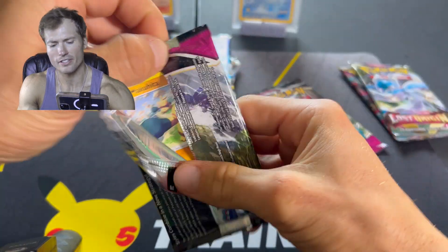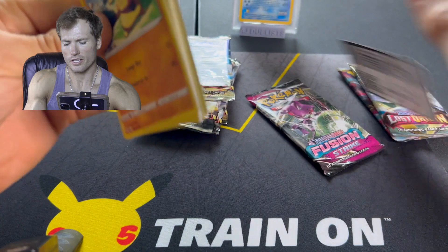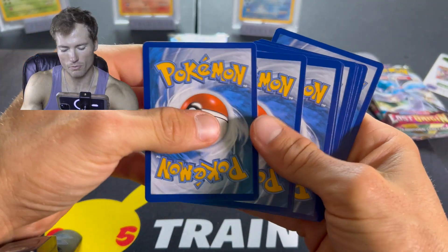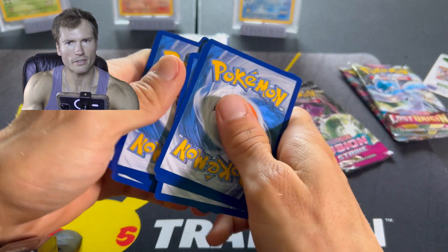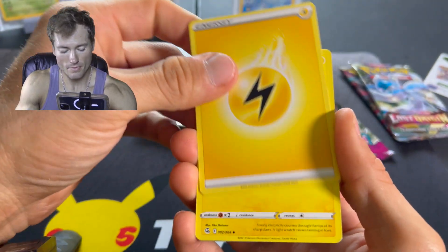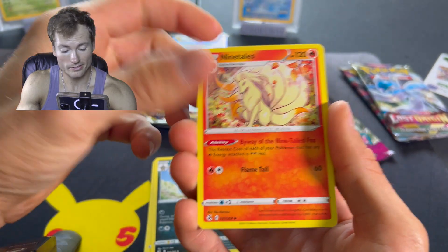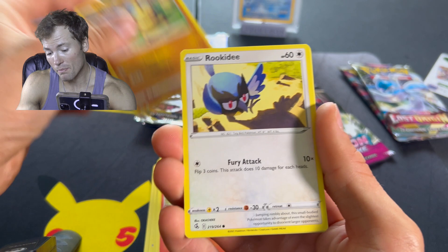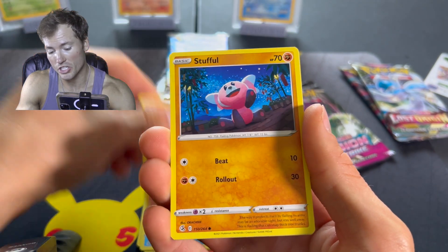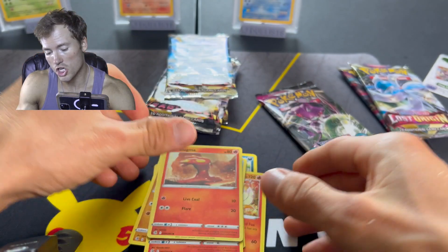Cool — Fusion Strike, my favorite, forever-lasting set. I think we've opened up like almost a case of ETBs and have yet to pull anything worth a darn. Fire Energy — it's Lightning. Maybe our chances can change today. Hey, it says you get eight packs. Maybe the pull rates are better in these things, I don't know, we'll see. There's a Centiskorch, Stufful, versus Ludicolo — not Holo or a hit.